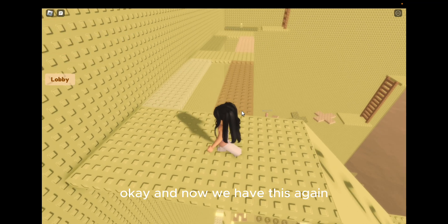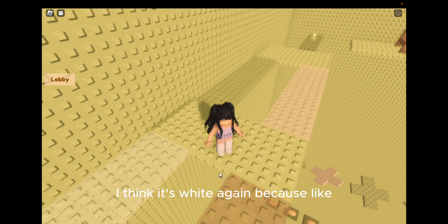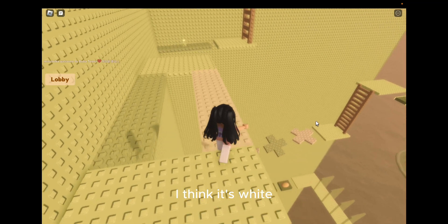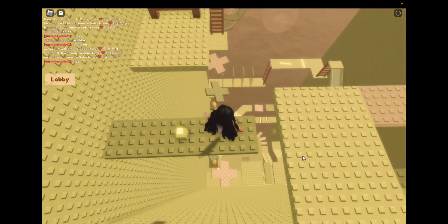Okay and now we have this again. I think it's white because it was brown last time. Green looks a bit glitched so I think it's white again — yes it's white! Oh my god, okay — is that green boba tea? I was about to fall all the way down!